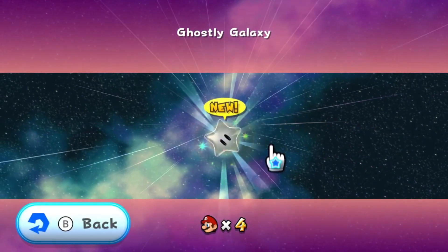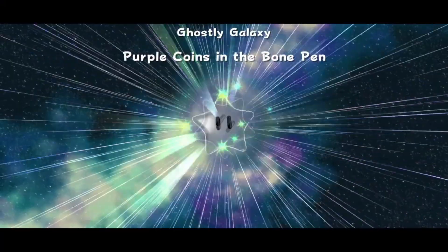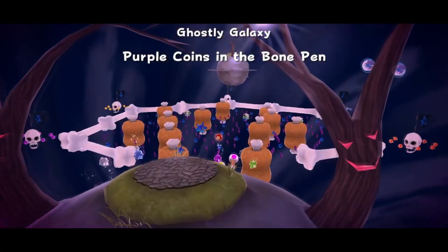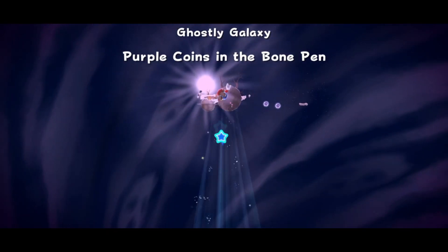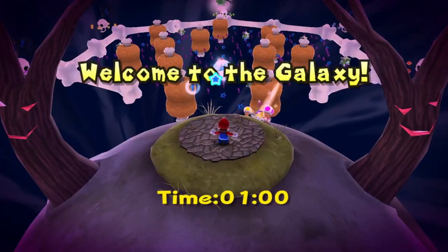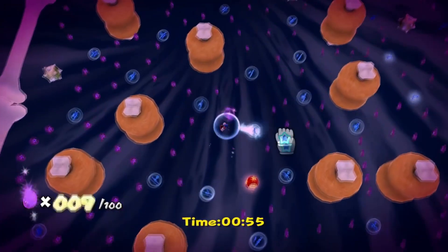Let's get going with Purple Coins in the Bone Pen. It's set in a part of a very spooky sprint. And the music here is really good. This music is used for a lot of the Purple Coin missions in the game, and rightfully so. It's epic.